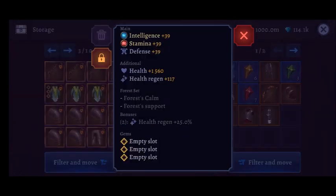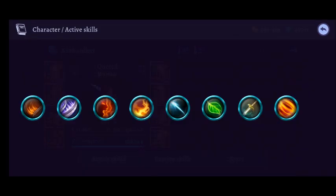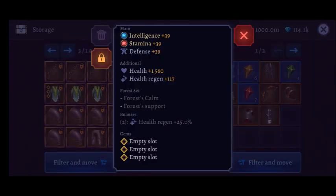The next set I'm going to be looking at is the Forest set which only has one set bonus which is health regen. Now this is completely useless because the one skill that every class has is heal wave which heals you. If you're a warrior you also have berserker mode which heals as well. There are only two items in the set but you need both of them to activate the bonus.